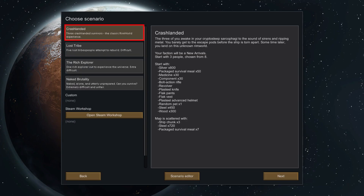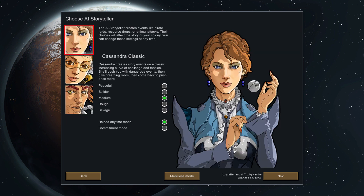Welcome to RimWorld. Pick the crash-landed start for your first few games, and Cassandra Classic for your storyteller. Difficulty is up to you, as is Commitment Mode, but the ability to reload is quite helpful when you're learning.